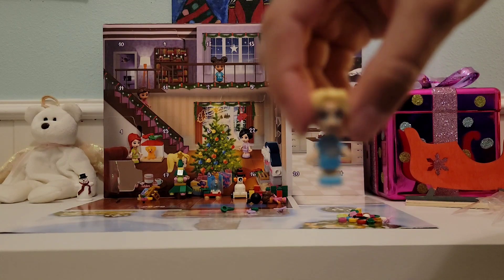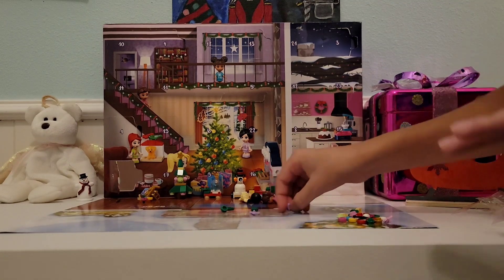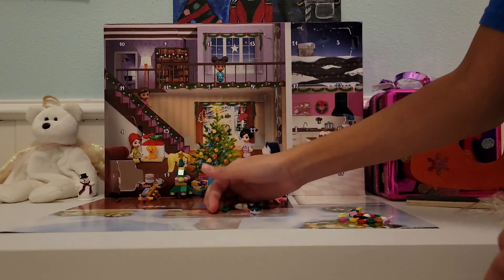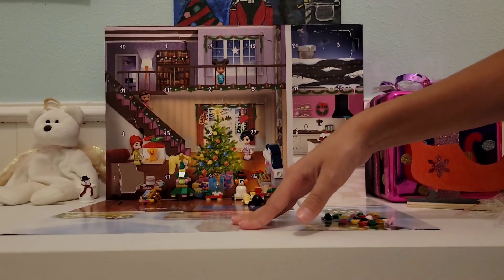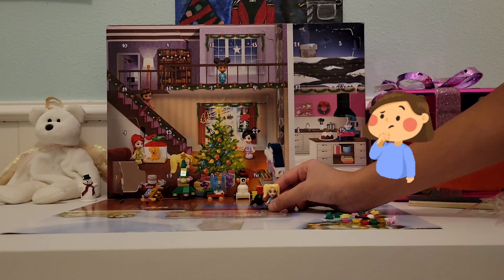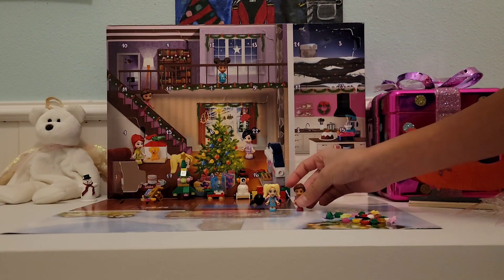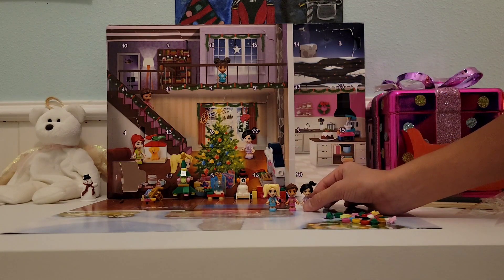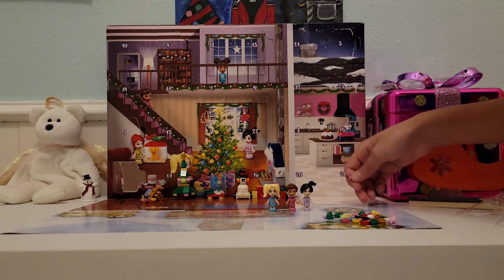This is mini Stephanie, so I have mini Stephanie, Emma, and Olivia. I think I've kind of figured out the system — I think next we're going to get an accessory that Stephanie likes. After Olivia we got a robot because Olivia likes engineering, and after Emma we got a little art easel because she loves to paint and she's an artist. So I think day eight is going to be a little accessory that Stephanie likes.